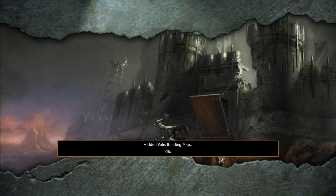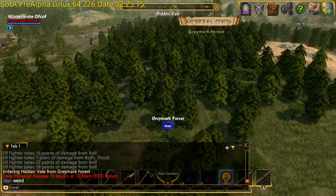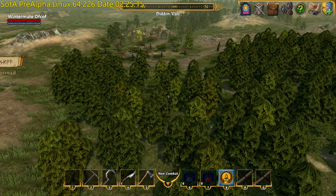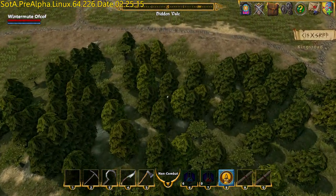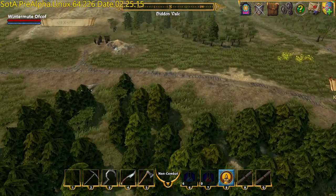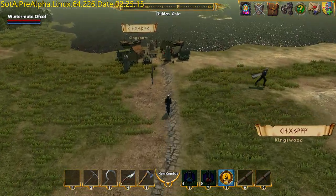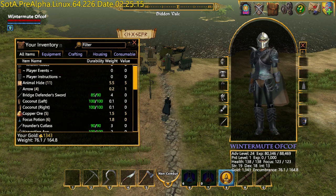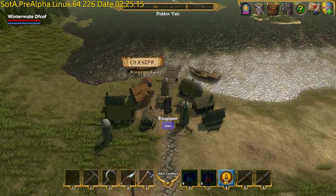I'm entering the Hidden Veil. Checking my list of stuff I wanted to talk about — the overland map. We got lucky: you can see on the overland map some other characters standing around. So other characters are now visible to you on the map. There's another one with a cape — I'll put my cape on.